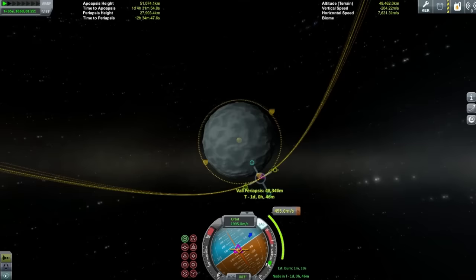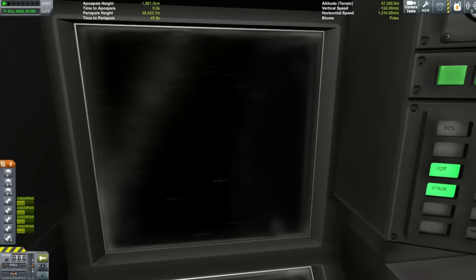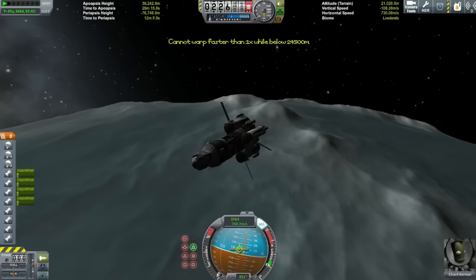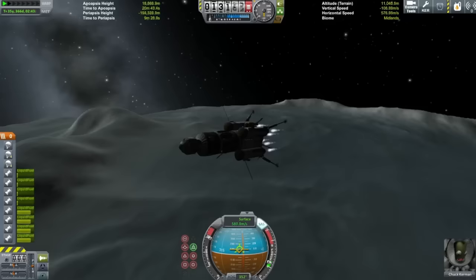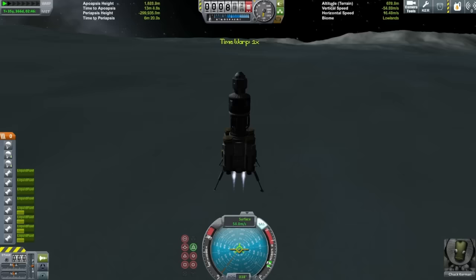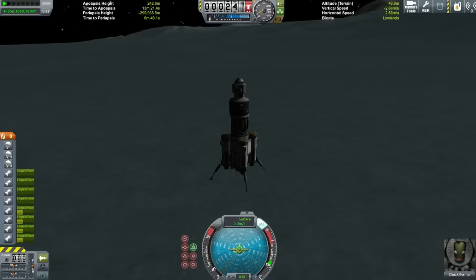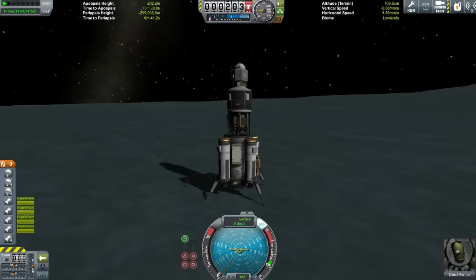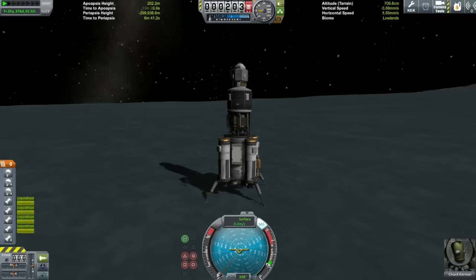Let's talk about power. A lot of people say you need fuel cells for mining because it uses a lot of power. But if you've got batteries and solar panels, you're going to be fine. I had about 800 units of electricity stored in batteries and with solar panels that was fine. It meant you could only mine and convert ore into fuel during the day, but it ended up not being a problem. It was a bit of a pain on Eeloo because solar panels work really slowly there since it's so far from the sun, but with time acceleration it was never an issue.